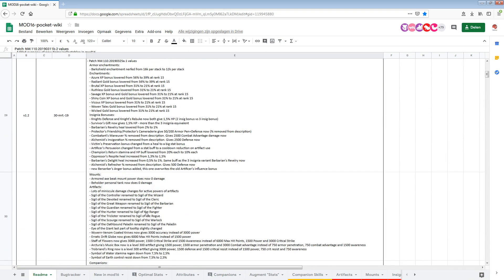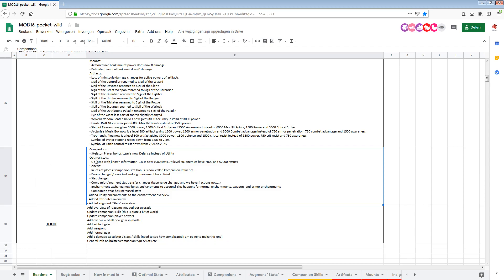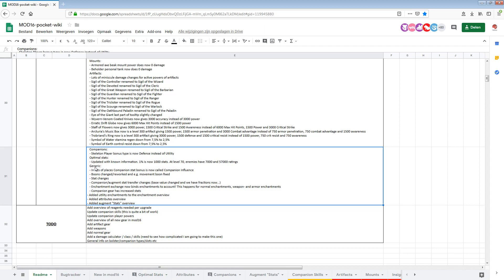Back to the changes — optimal stats. One percent is now 1000 stats at level 70, and enemies have 7000 and 57,000 ratings, which influences your optimal stats. I've added the stats for level 70, and also some estimates for level 80 based on a formula someone came up with for Layer of the Mad Mage — but don't take those as guaranteed. I've updated this section as well.